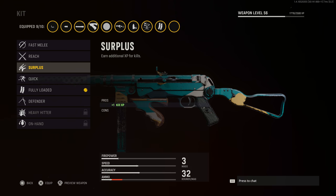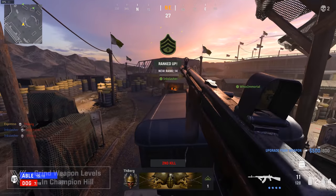Weapon kits don't hurt you in any way — you also have proficiencies, so you effectively get two weapon perks at once. Normally I run something like Fully Loaded for ammo, but when focused on ranking up, I swap to the Surplus weapon perk for additional XP per kill with zero downside. It's just an added bonus that shaves off time while ranking up your weapon.